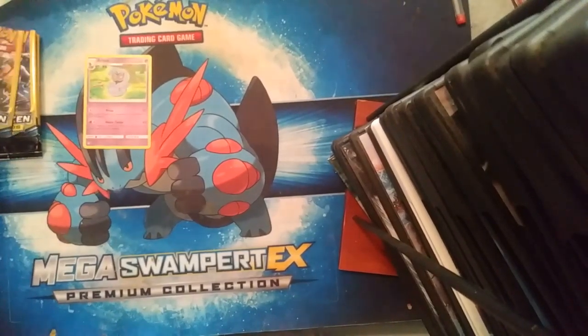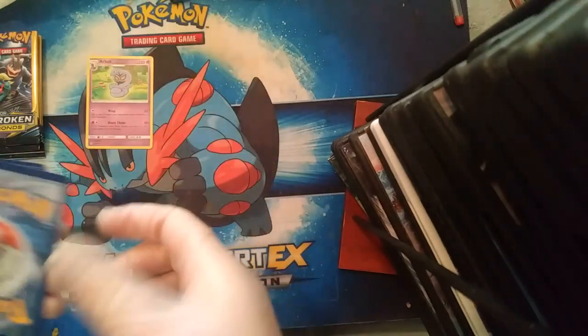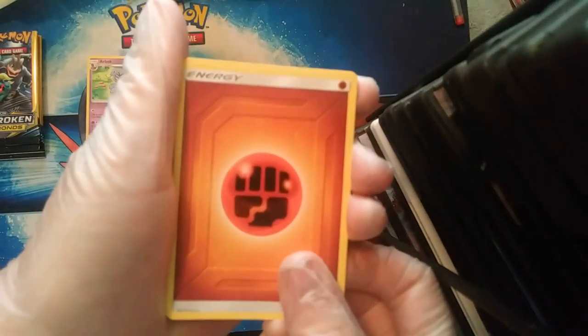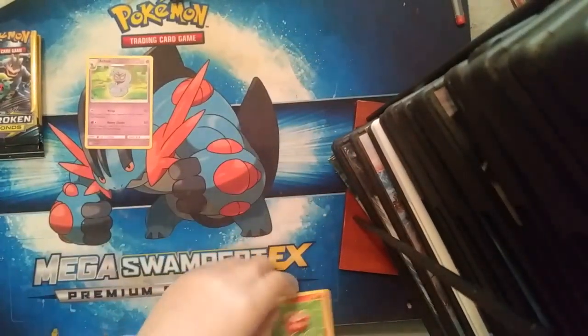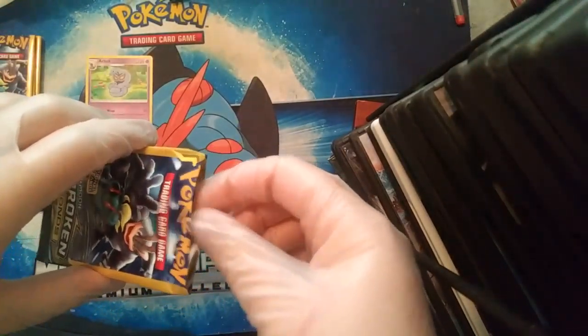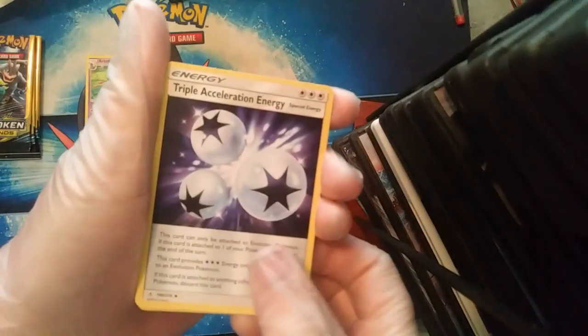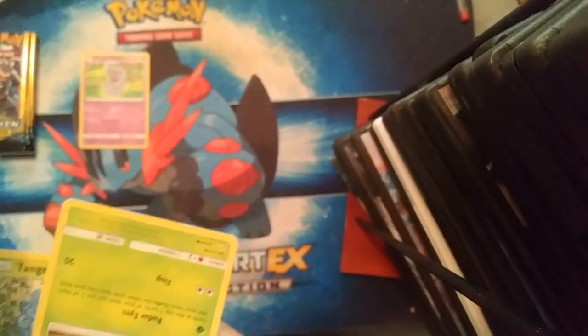We got a Power Plant, Red Attack, and a Goldeen. Then an energy, Goldeen, and Darumaka — so three packs down, nothing good. I said I never bought from Dollar General before. We got a Triple Acceleration Energy, Tangela, and a Venonat. I don't think that is an ultra rare — no, it's not.